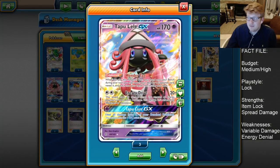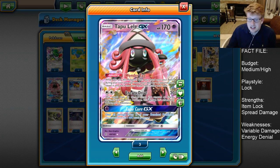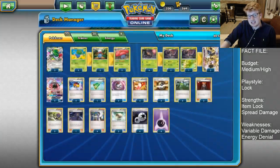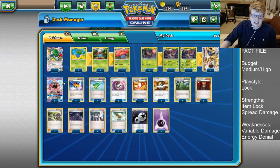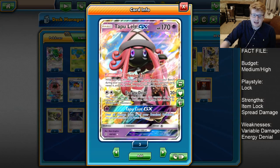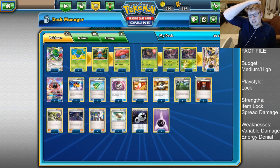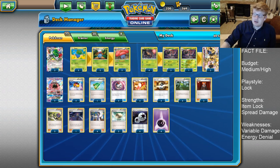Additionally Tapu Lele is an attacker, and a pretty good one at that. As we've seen with Decidueye, where they used to play Lugia, now we have Tapu Lele that does almost the same thing. Energy Drive of course doing 20 times the amount of energy attached to both active Pokemon, so if Poltergeist is failing you, you can move into Tapu Lele, or if you've been spreading damage with Silent Fear, Tapu Lele can finish things off. It's rare that you would use the GX attack, because you want to be putting more pressure on a lot of the time, but you can do that if the situations are correct for it.